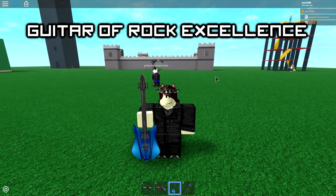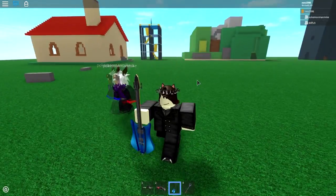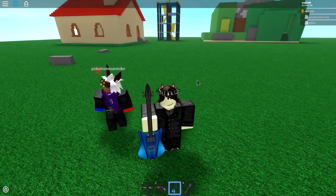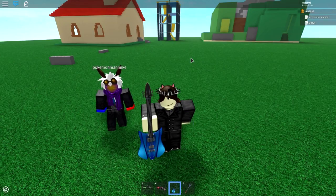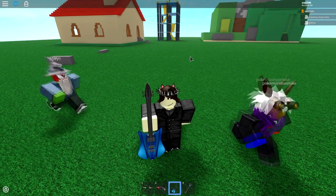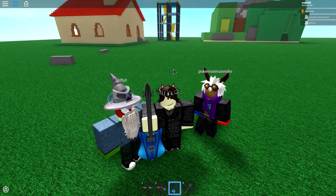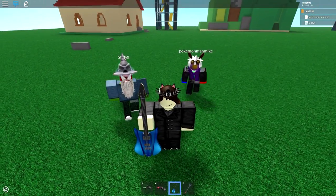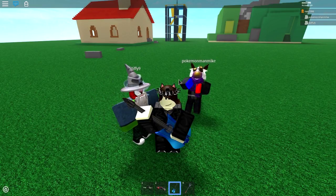Next up, we have the Guitar of Rock Excellence. I've pasted — I can read the description of this. It says: use the keys Z, X, C, V, B, N, and M to play different tunes. And if you hold shift while playing it, it will sharpen the notes. It's radical. It's far out. So let's just give that a try. But they're not tunes — they're just notes.